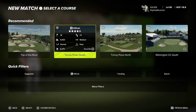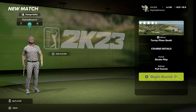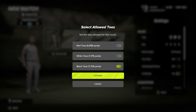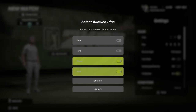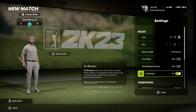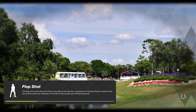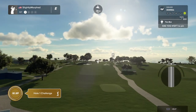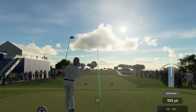Torrey Pines South — this one is substantially longer, 600 yards longer. We'll go with three as well and everything else to follow. Hello and welcome, my name is John. I think I'm ready. Our round begins with a par four, let's do this.